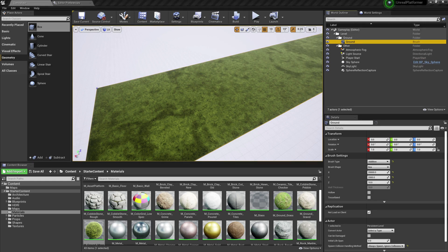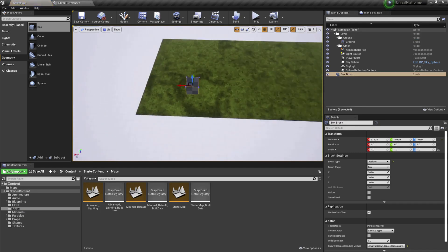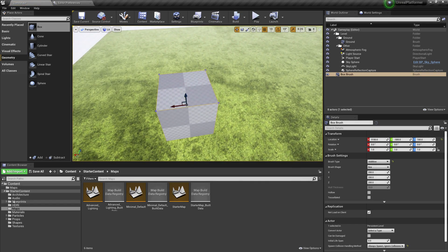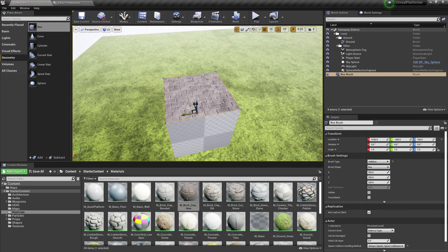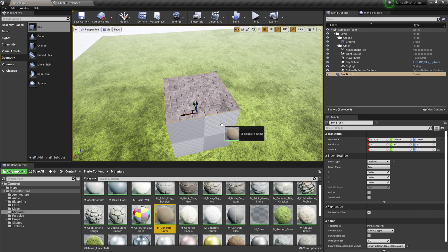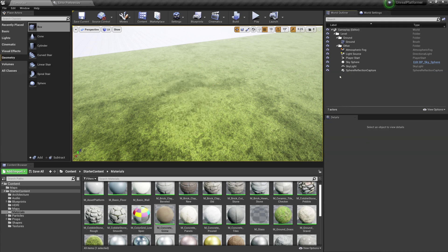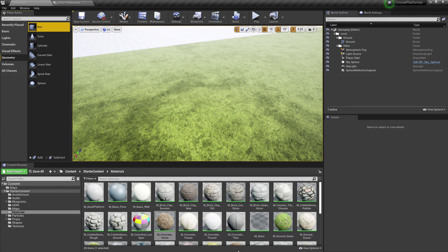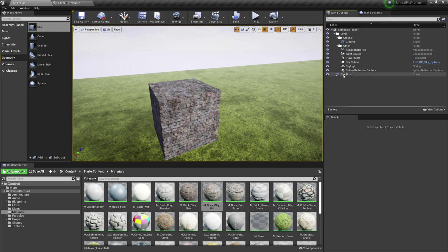Now we need to create walls. Here's a trick: if you drag a box from Geometry, it has no material. If you drag a material like 'brick clay' onto it, it only applies to one side. One fix is to select the material first — for example, 'Brick Clay Old' — and then drag the box from Geometry with that material already selected, and it will automatically have that material applied on all sides.